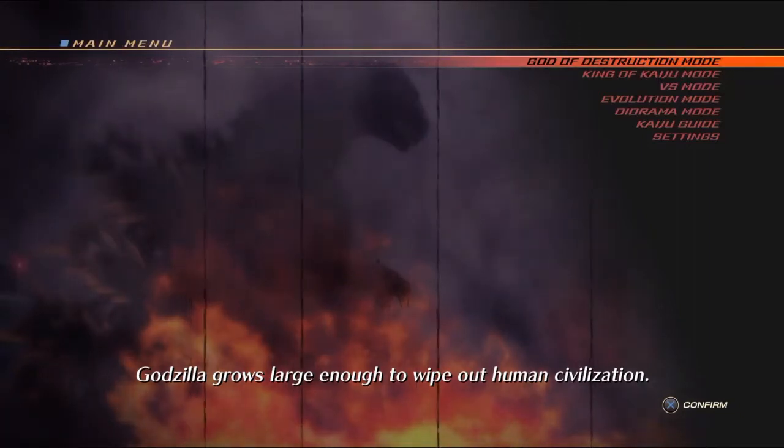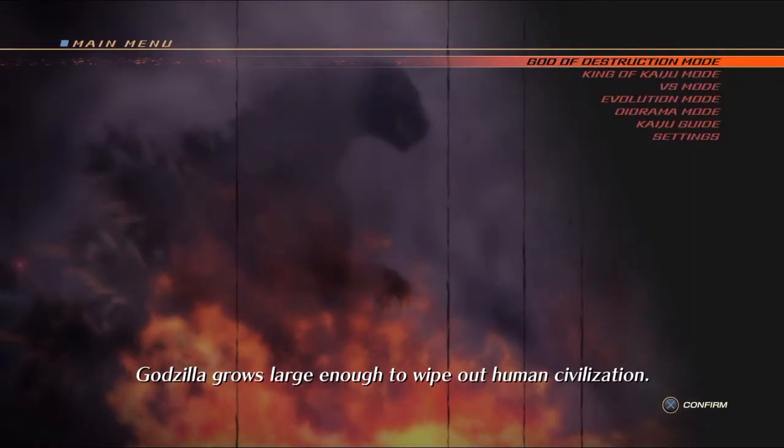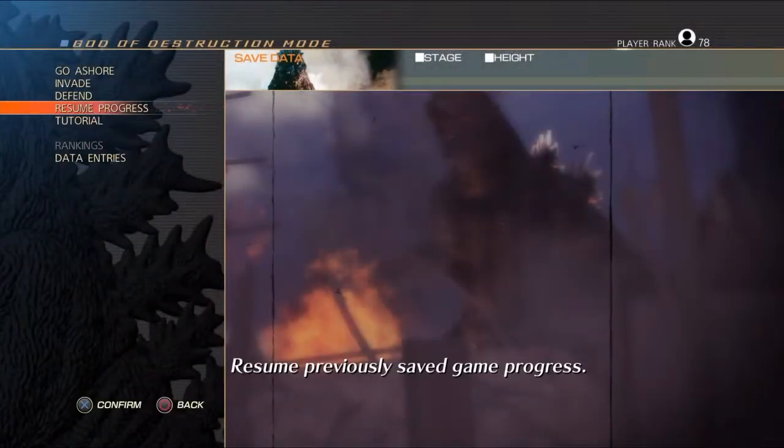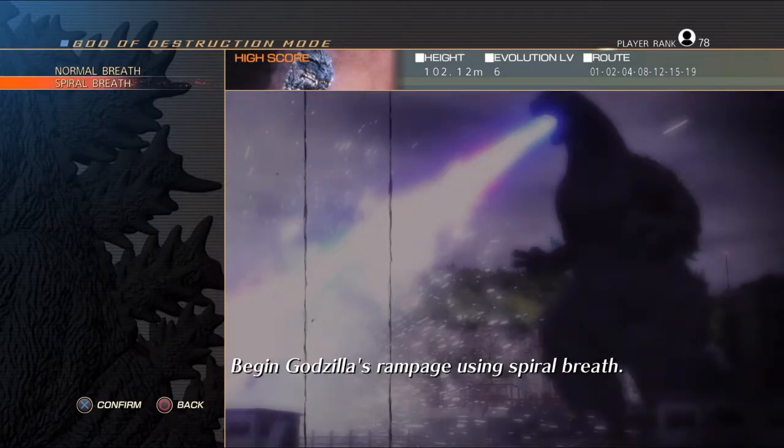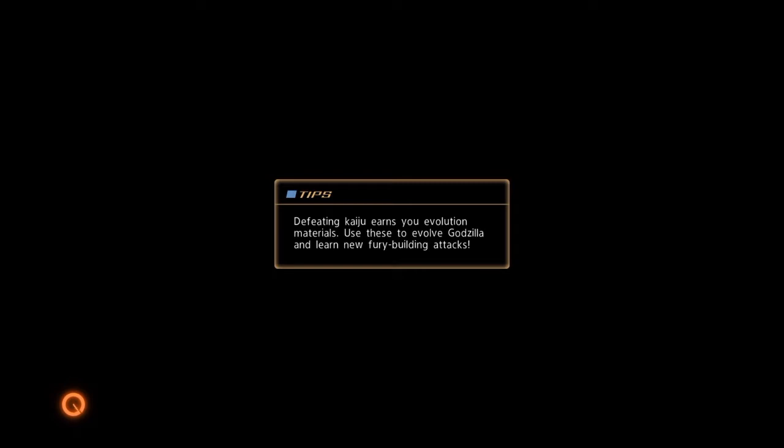Hey, party people, it's me Thorin here with another wonderful episode of Godzilla. Today we will be going through the God of Destruction mode — the normal God of Destruction mode. Let's go with spiral breath today. I will be showing you all how to go through stage one the correct way.